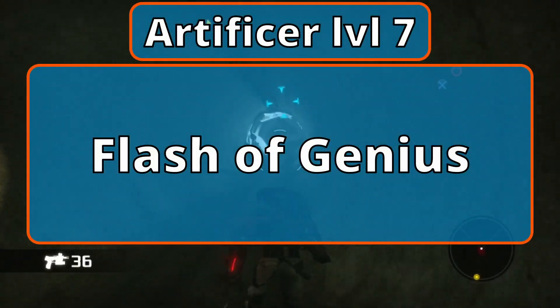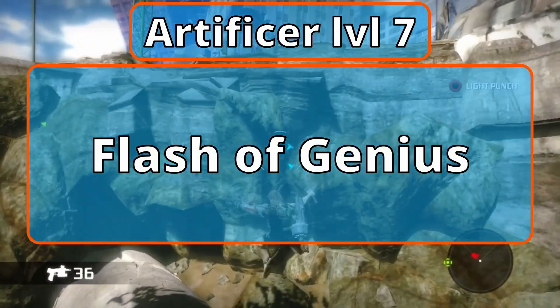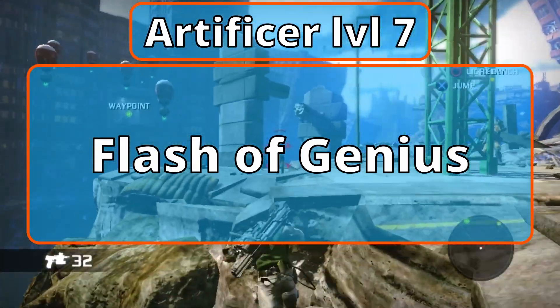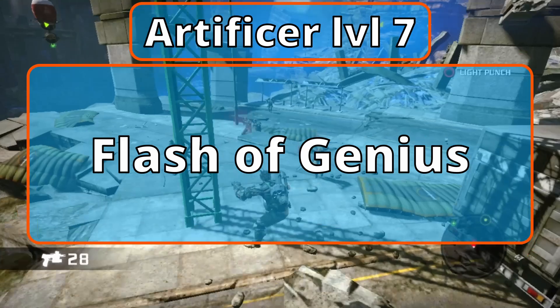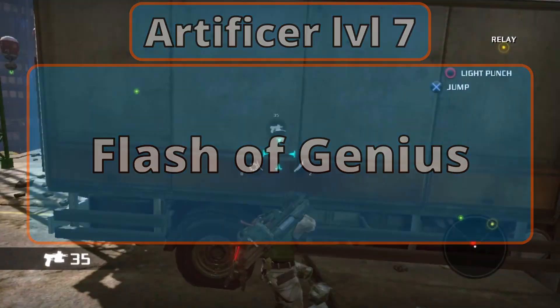Level 7 Artificers now have Flash of Genius. When you or another creature you see within 30 feet makes a skill check, you can use your reaction to add your Intelligence Modifier to the roll, even if you're already adding it. You can do this a number of times equal to your Intelligence Modifier per long rest.